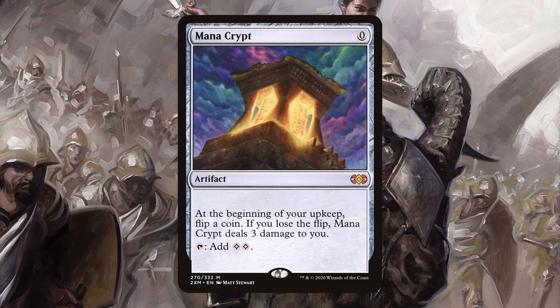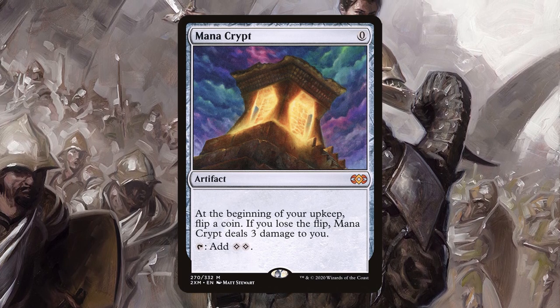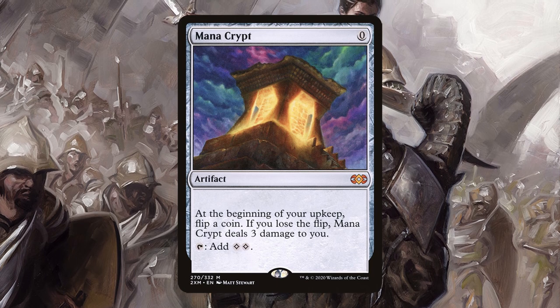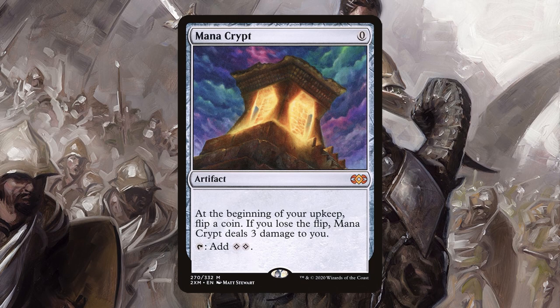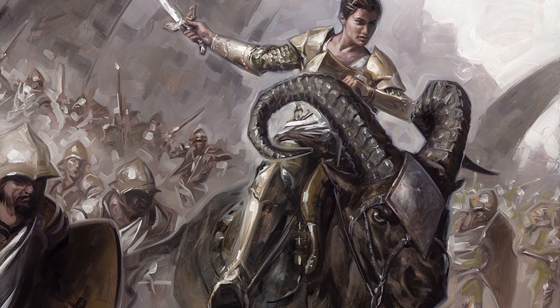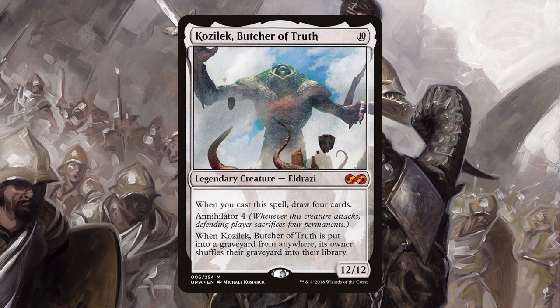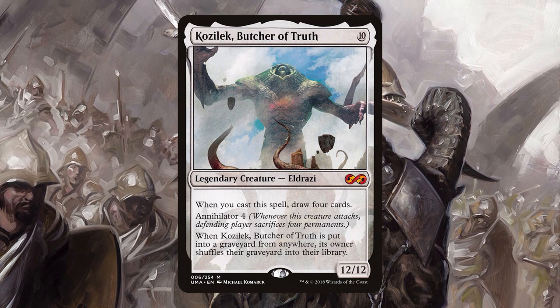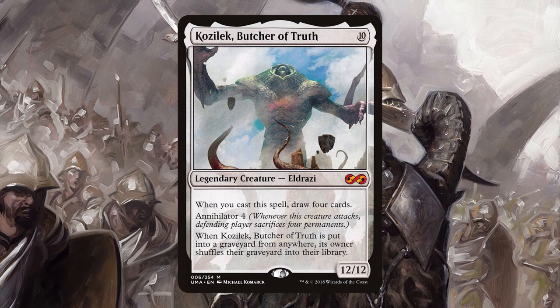Fast mana: I felt this deck can't really cut it as a fringe CEDH deck, so I didn't see the need to play the mana rocks to get it to that point. Why play a $2000 deck when it's only going to be slightly better than this $500 deck? Eldrazi Titans: while they do get my inner Timmy running, I feel like they don't do anything to help us storm off and they require a mighty cost reduction in order to seem worthwhile.